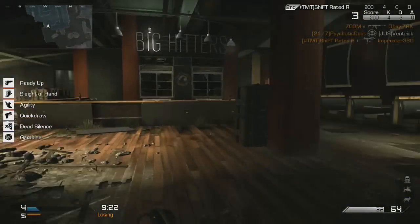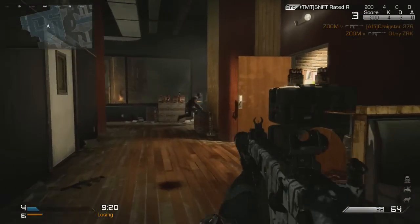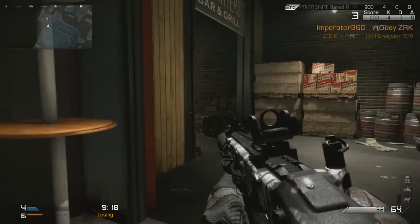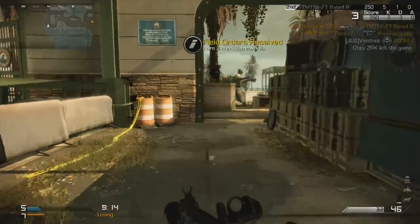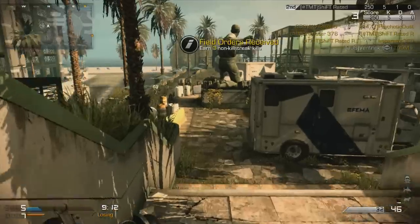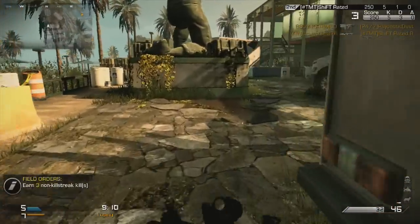Hey, Alventric here. Gonna talk to you about one of the new features today in Call of Duty Ghosts, that being the field orders. What happens is sometimes when you kill someone you're gonna see this blue briefcase drop. Pick it up and it'll give you your field orders. In my case, earn three non-kill streak killstreaks.